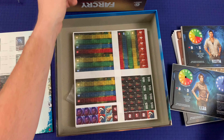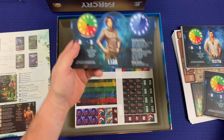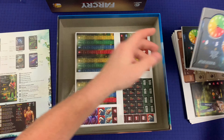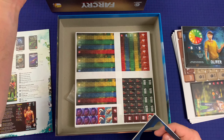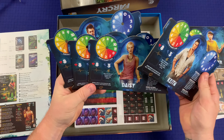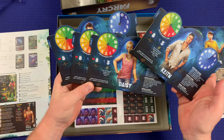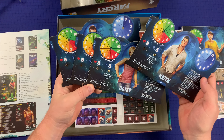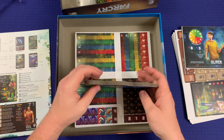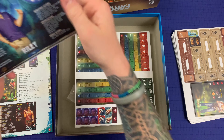We've got Jason, Liza, Daisy, Keith — they're punching out real easy. Does everybody have the same stats? Looks like they do. I don't see any differences. Unless there's some cards or something that provide the differences. And we also have Oliver and Riley.